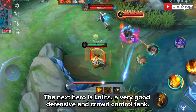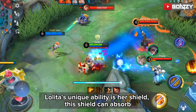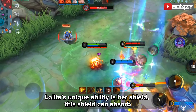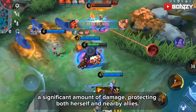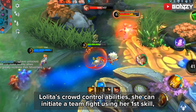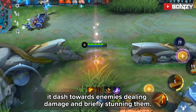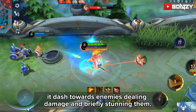The next hero is Lolita, a very good defensive and crowd control tank. Lolita's unique ability is her shield, which can absorb a significant amount of damage, protecting both herself and nearby allies. Lolita also has crowd control abilities — she can initiate a team fight using her first skill, which dashes towards enemies dealing damage and briefly stunning them.